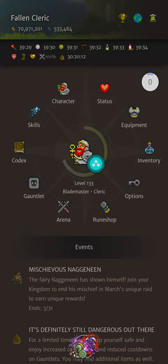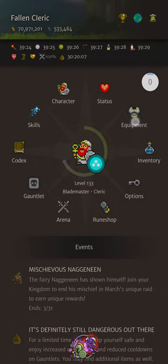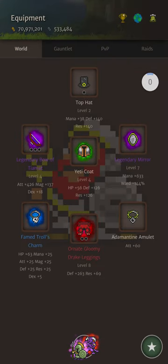First, as another generic tier 5 spec, I happen to be Cleric at the moment, and then we're going to do Berserker afterwards. So quickly, I'll just show you my gear. We're using this world loadout. I've got a top hat, just standard quality, only level 2, got a level 4 yeti coat, got some ornate gloomy drake leggings, and then I've managed to find a pretty nice weapon — this is a tier 7 bow of Tiamat, a really nice legendary drop. I don't have any other materials on this character to level it past 4 at the moment, but you can see it's 426 attack.